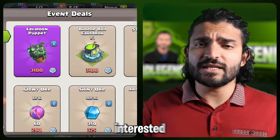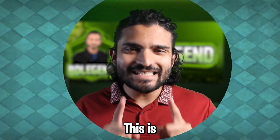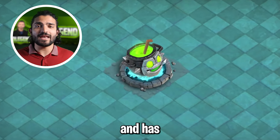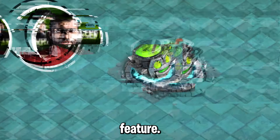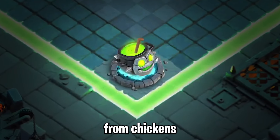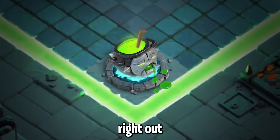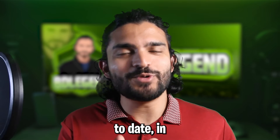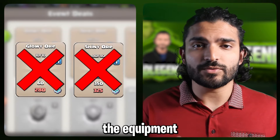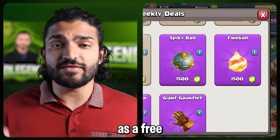If you're not interested in the Lava Loon Puppet, I would highly recommend the 3x3 decoration the Bubble Boil Cauldron — easily one of my favorite decorations in the game. Not only is it constantly animated with amazing design, but it also has a really cool interactive feature. Every time you click on the cauldron an item spawns above it and drops in — ranging from chickens to skulls to bats. After a while the cauldron will say enough and basically vomit right out in front of it. I would not recommend spending ores as a free to play player instead of the equipment or decoration, since buying equipment later for 1500 gems is a really steep price.